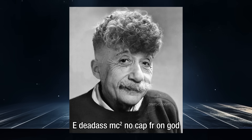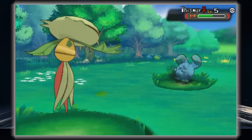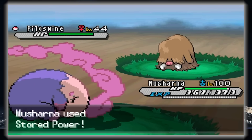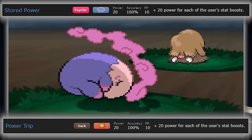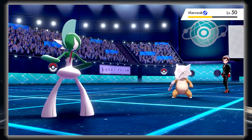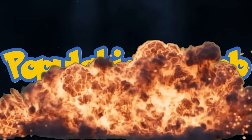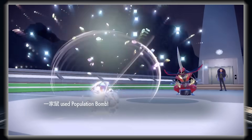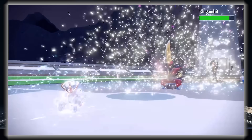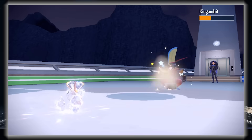We jump up to the impressive 20 base power moves. We are starting to see some very competitively great moves now. Stored Power and Power Trip are situational but can be great at sweeping, and Triple Axel is just an amazing version of Triple Kick with its hits being twice the base power each. But I'm going to say the best move is Maushold's Population Bomb — being able to hit up to 10 times is just bonkers. It lacks super effective hits, but still gets the job done.